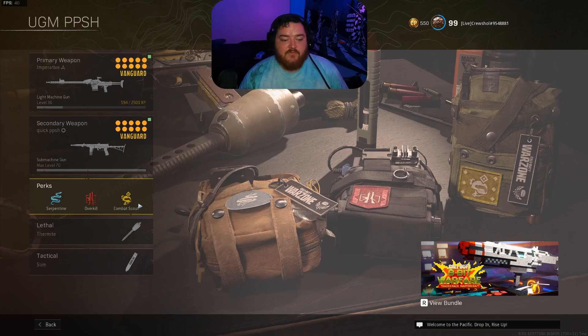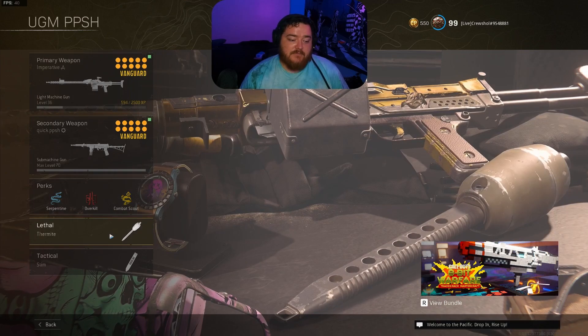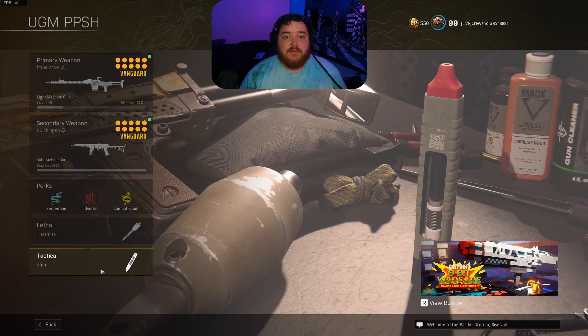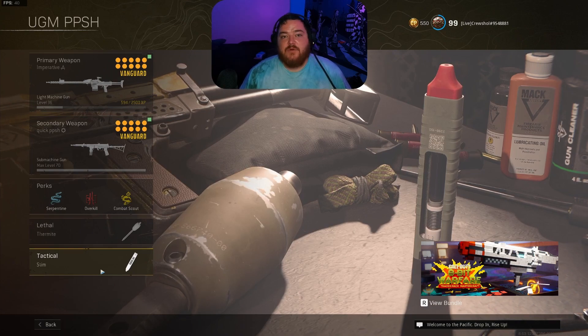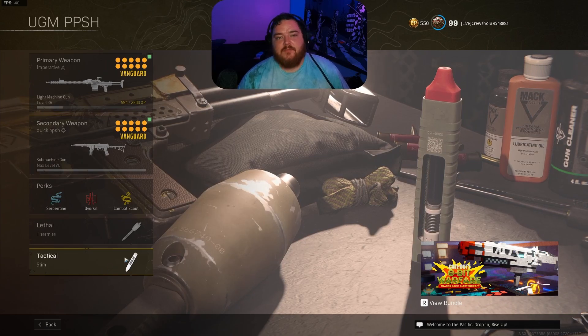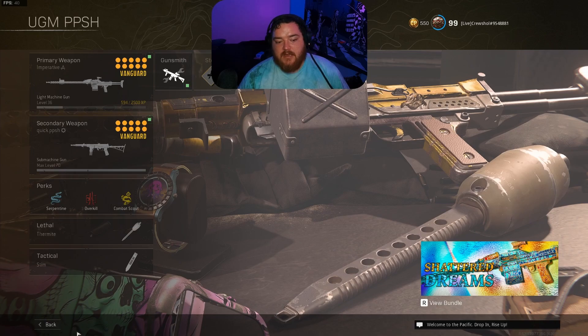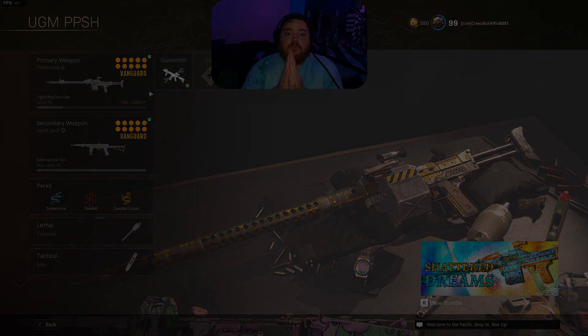For ammunition use Lengthened, whatever you prefer. I recommend using the Stim. If you've seen me play — in the final two, one-versus-four, you can hop around and run around in the smoke with Stims. Have one or two in your back pocket and be able to outlast a team of four just running around. I definitely recommend trying these builds and I hope you have a good weekend — peace out.